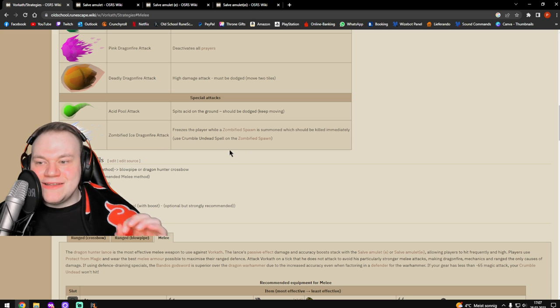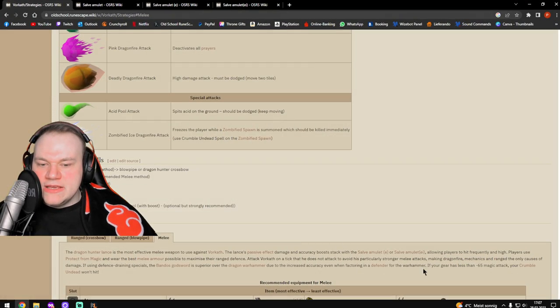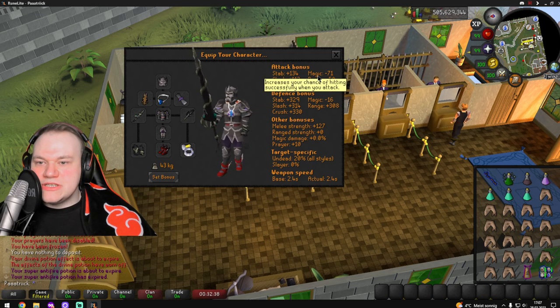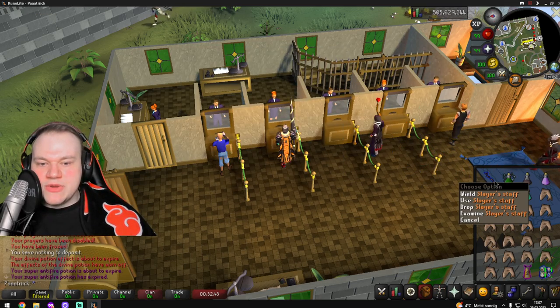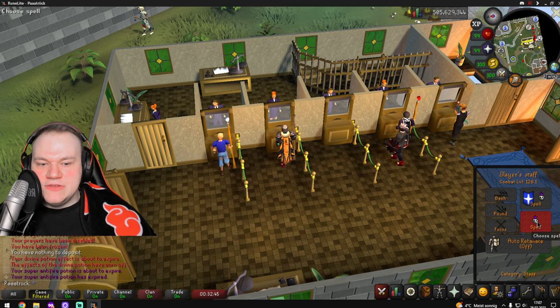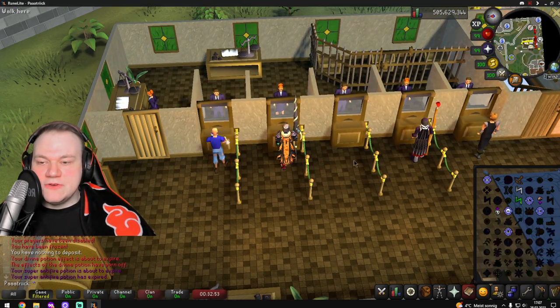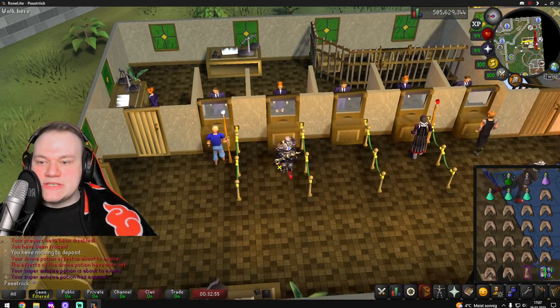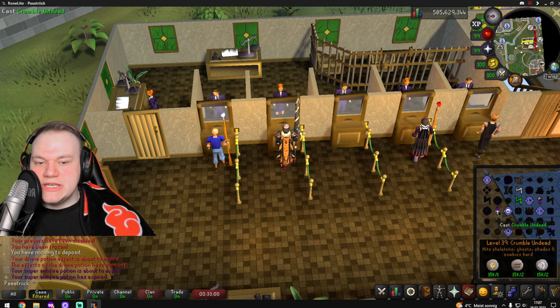You need to use the spell Crumble Undead on the zombified spawn. Since we're using melee, your magic attack bonus is probably quite low. If it is less than minus 65 — in my case I have minus 71 — you need to bring a slayer staff and set it to auto-cast Crumble Undead. Make sure you do that, otherwise you're dead, because if your magic attack bonus is less than minus 65, your Crumble Undead won't hit.